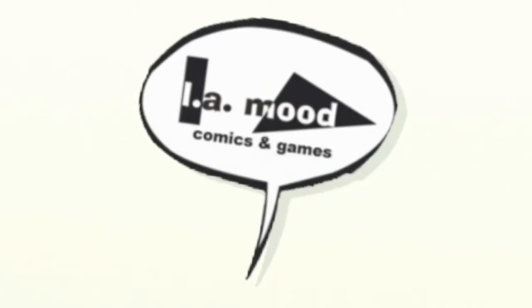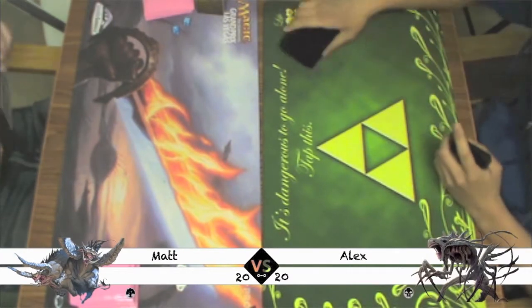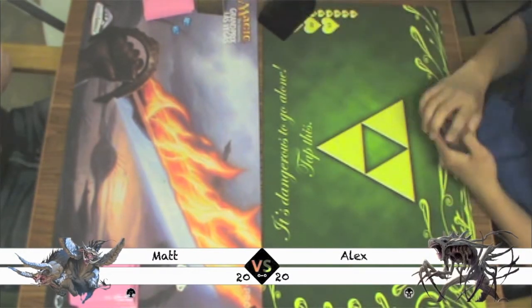This video is recorded on location at Ellie Mood Comics and Games. Hello and welcome to Game 1 between Matt playing Mono Green and Alex playing Black with a splash of red.